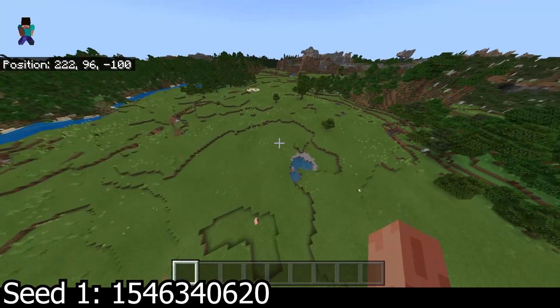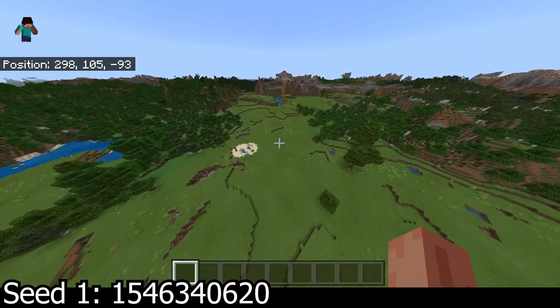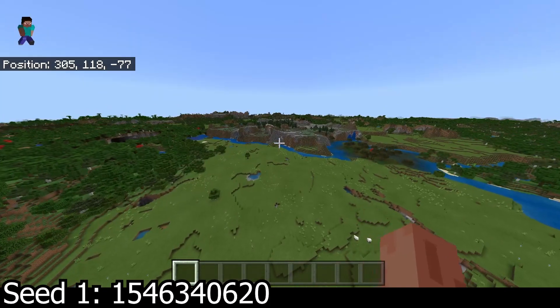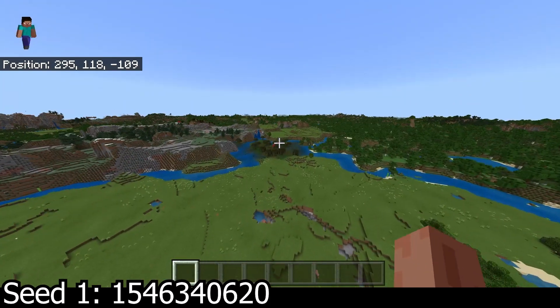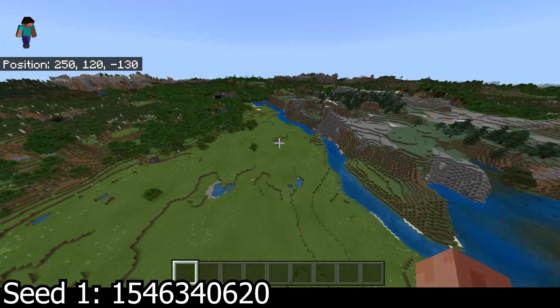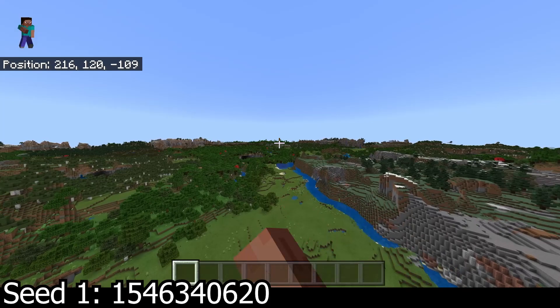Right here is when it starts getting a little rough in this general area, but it does go back all the way over there, which is pretty cool. You've got some forest nearby, you've got some extreme hills, you've got a nice river, more forest, more plains area over there. And I believe that's a jungle way over there, which is actually close to spawn as well.